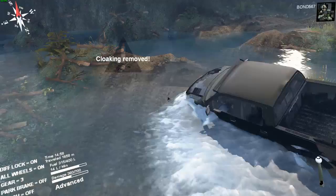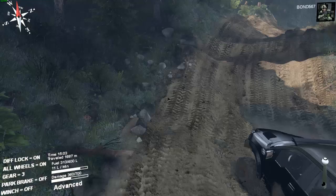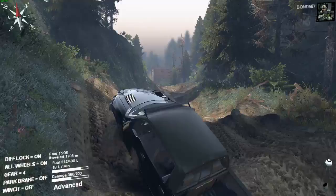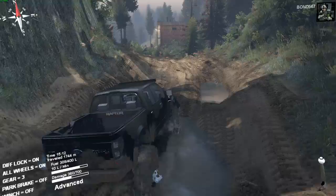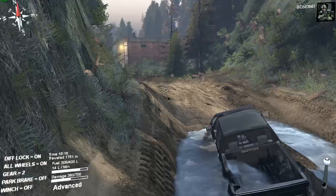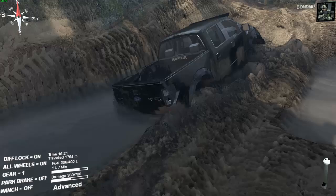We've got ourselves pretty good and stuck after that. There we go — cloaking removed. We're going to go this way since it's the only way we can go. We've got to watch our damage now — we're about 360 out of 700, so it's a little bit over halfway. Splashy, splashy puddle. Oh my god, let's go. I have dented the bed — we are now fucked. Get the fuck out of there. How do you get stuck there? That's pretty nasty shit though.